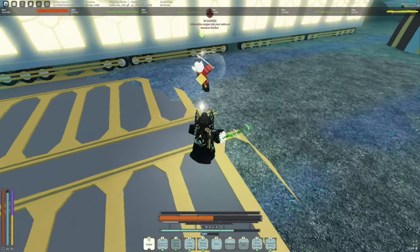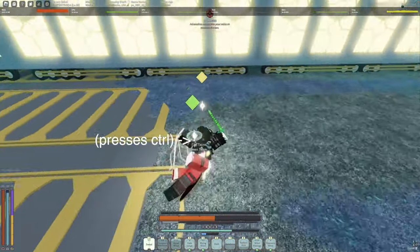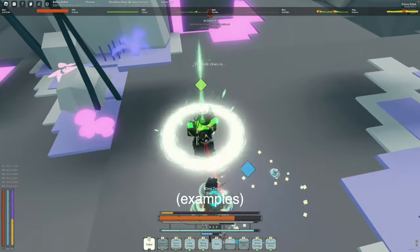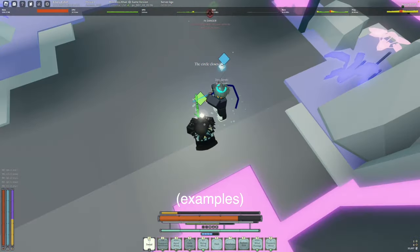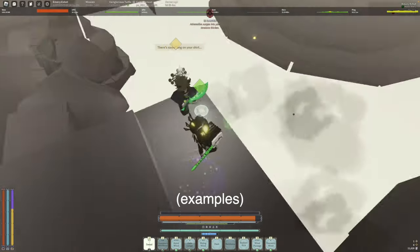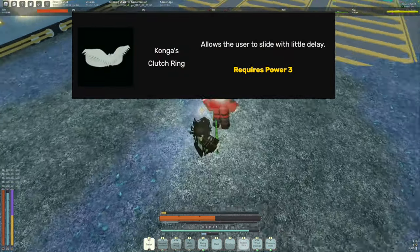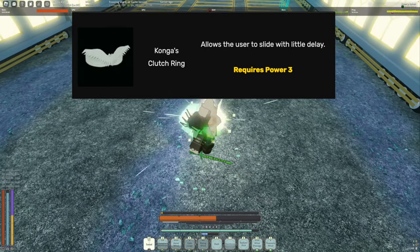The one noteworthy mechanic that I really think you should know about for Champion's World Throw is slide casting. By pressing CTRL while using Champion's World Throw, you can slide while casting the mantra, giving you a large speed boost. This can be useful for trying to make sure that you land the mantra on an opponent, especially if they're trying to range you and keep their distance. If you want to use this mechanic, be sure to equip the Kong's Clutch Ring, as it will make you slide much further and in turn get a much larger speed boost as well.